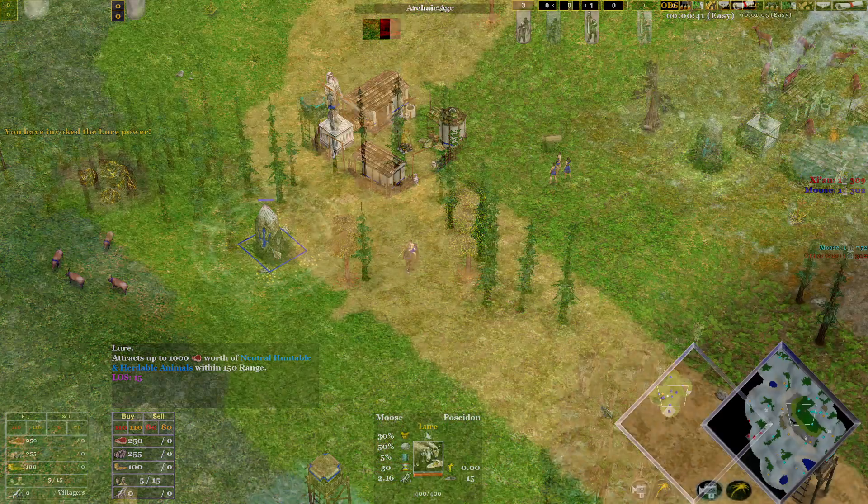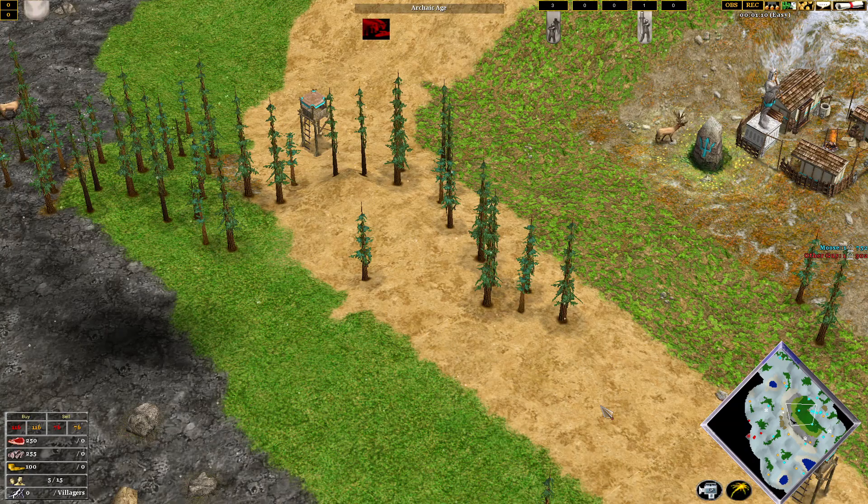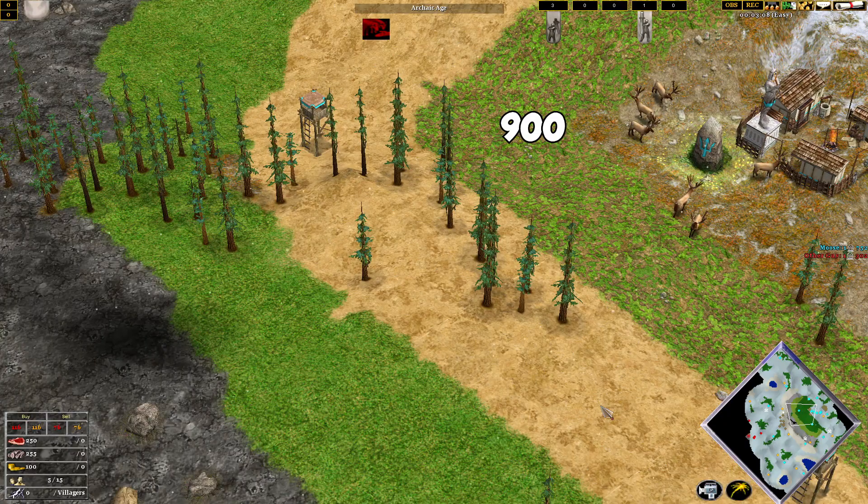I checked to make sure Voobly has the same balance. This map only has elks, which have 150 food each, so 6 elks is 900 food and it won't take any more — so it looks like that's accurate.